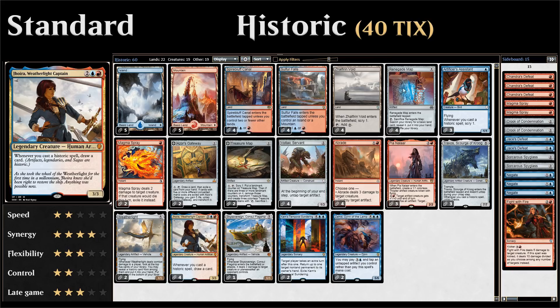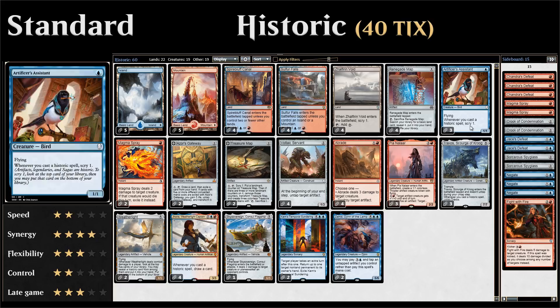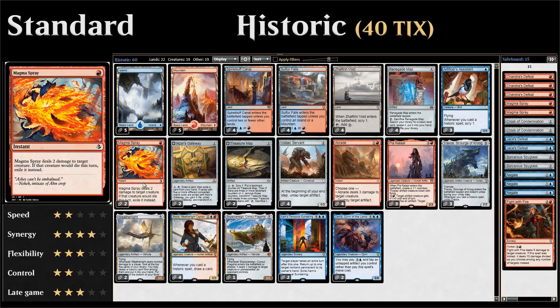Starting with our one-drops, we have four copies of Renegade Map, which functions as kind of a land that's also a historic card. When we play it with a Jhoira in play we get to draw a card, so that's why we have four copies. We also have three copies of Artificer's Assistant, a one-mana 1/1 flyer — whenever you cast a historic spell you get to scry one, giving us nice card selection.